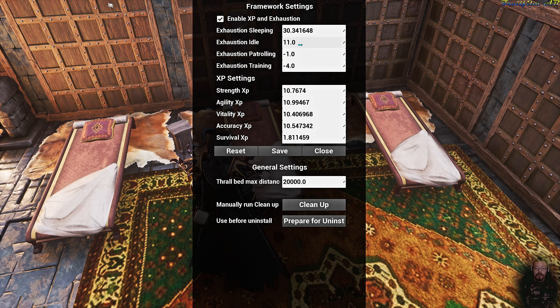Exhaustion makes your thralls tired, and this is how much it will cost — how tired they will get from doing each and every one of the activities: patrolling or training. Although idle actually gains rest, as does sleeping. Down below we have the actual training itself: we have strength, agility, vitality, and even though it's called accuracy here, it is actually grit.